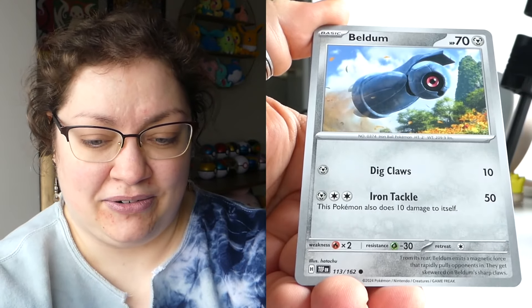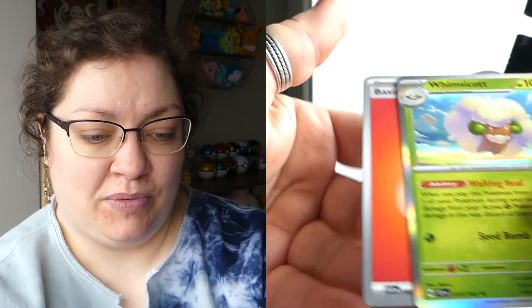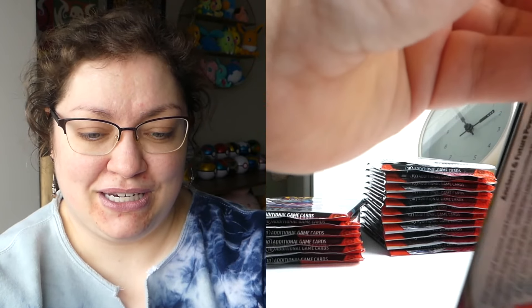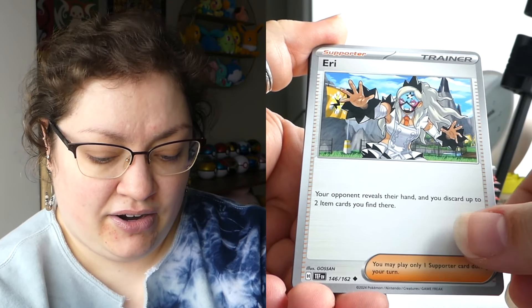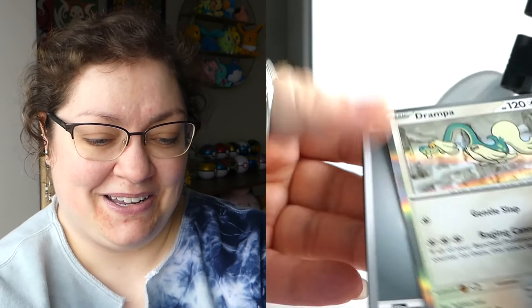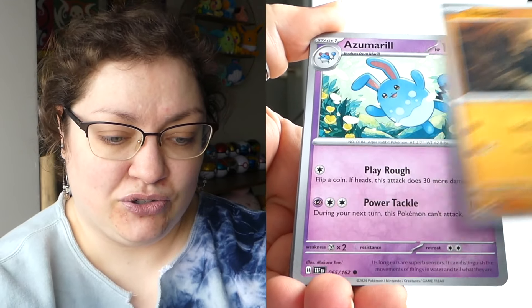There's a lot of really good illustration rares in this set, my friends — including that Gastly and that Bronzor that I've now pulled doubles of. I love that Hoothoot — I want to do something with that color palette because it's just gorgeous. Behind this Electivire, we've got a Bramblin, a Sawsbuck, and another Whimsicott. Can we pull a full art or a special illustration rare? At this point it's not feeling like it, but I do not want to give up hope when we can very much keep it alive.